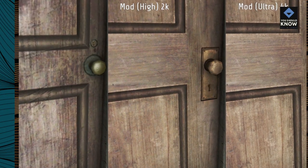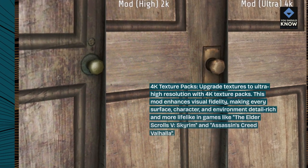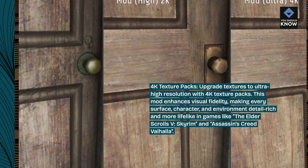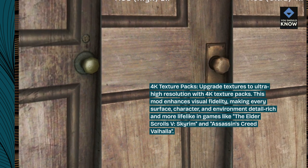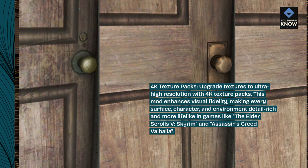4K Texture Packs. Upgrade textures to ultra-high resolution with 4K Texture Packs. This mod enhances visual fidelity, making every surface, character, and environment detail rich and more lifelike in games like The Elder Scrolls V: Skyrim and Assassin's Creed Valhalla.